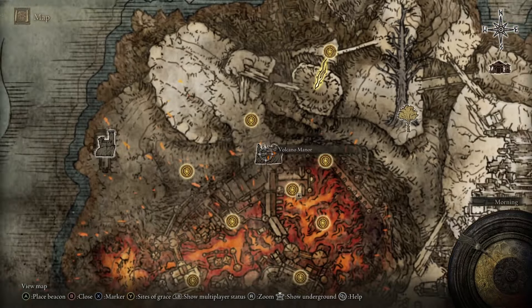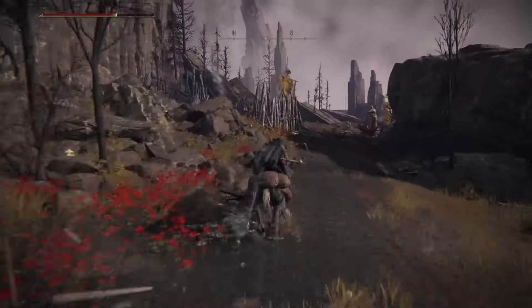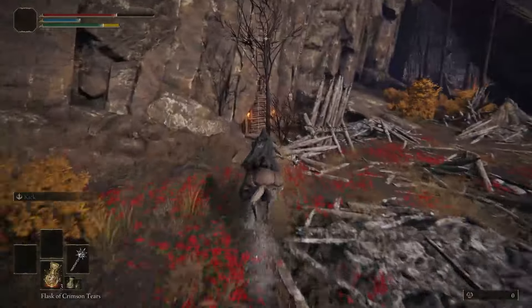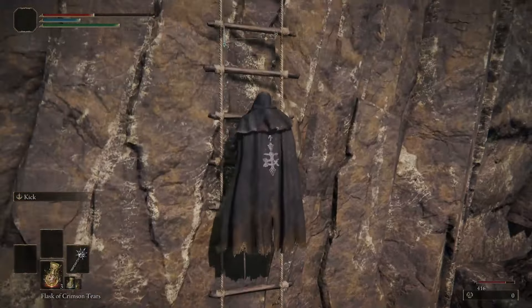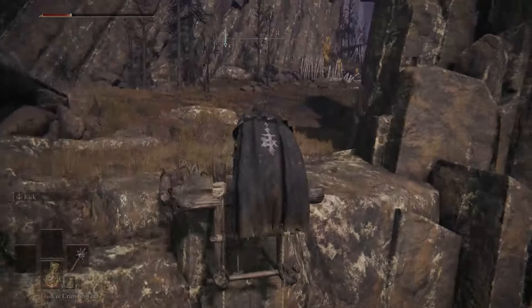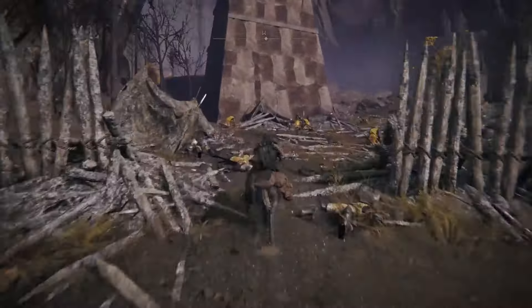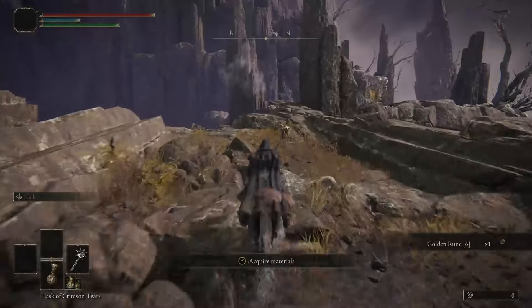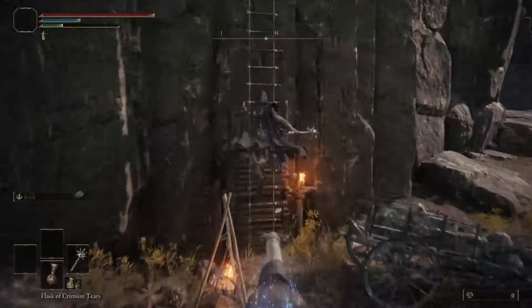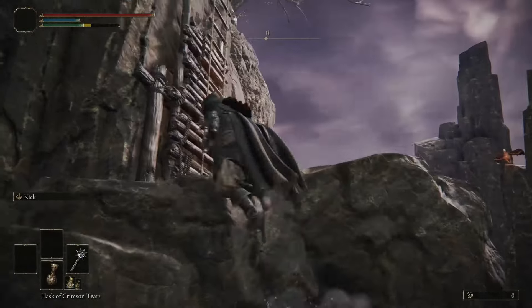Once at Mount Gelmir we need to head across the mountains to get to Volcano Manor. I'm going to show you the exact route because it's hard to see the ladders sometimes. We head through the ruins of the war battlefield, and in the second or third part there are two iron virgins — head to the left just where there are two torches against the wall, there's a ladder there. It's a bit dangerous here. After the first set of ladders you come to a tower, head to the right and you'll see a rock platform — go across it and there's another set of ladders.